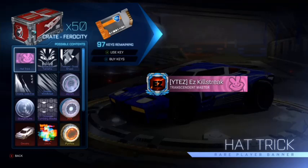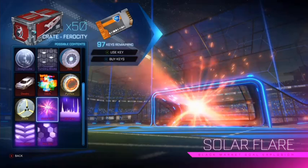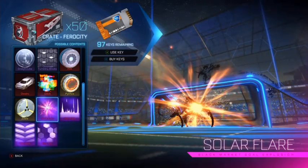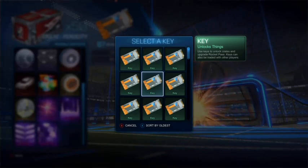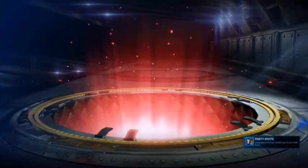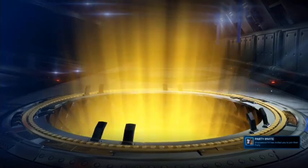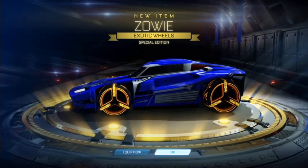Welcome back guys, today we're going to be doing a crate opening — I'm gonna be doing four episodes of 25 crates. We're gonna see how selecting the key position works, like if it's a method or something. I'm doing like two and six — one two three four five six — BAM, see if it'll work. Exotic! They're not painted though, you can get regular ones. Dang.